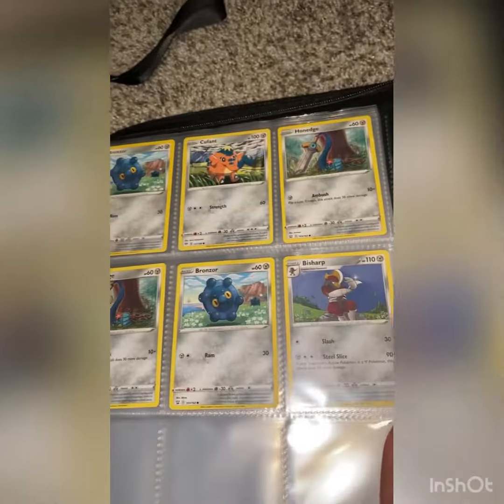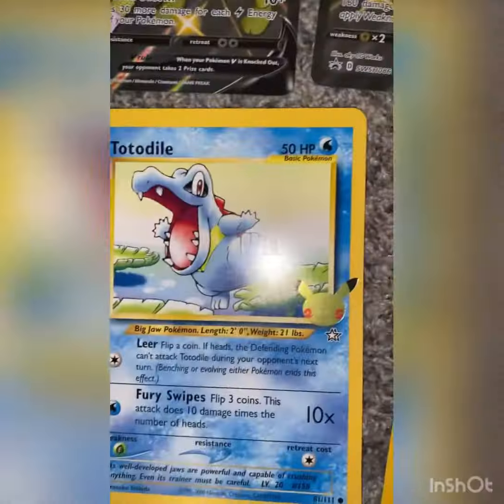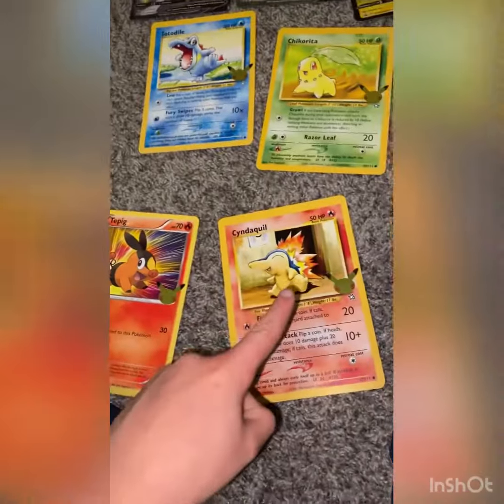Some Dragon types and some Steel types. And yep, that is it. Now, time for the Jumbos. Got the Boltun Jumbo, Pikachu V, Totodile, Tikarita, Pikachu, Ted Pig, Cyndaquil.